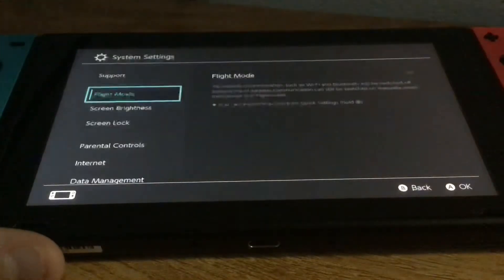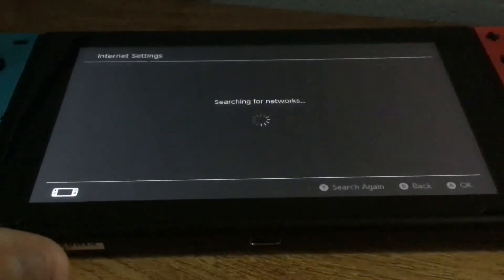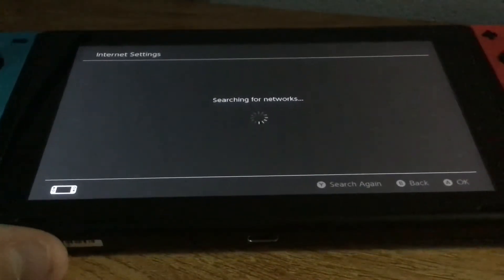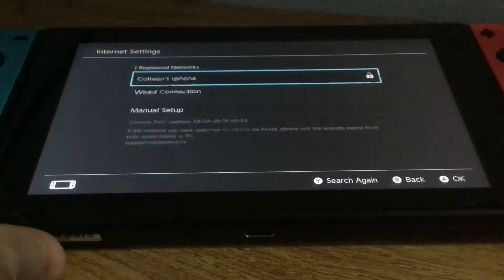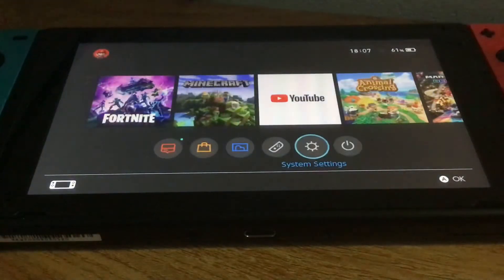Just go to my settings. Sorry about the music in the background. Internet settings — it'll say searching for networks. That's my network right there, the top one. I'm not gonna press it. My internet is going to be off.